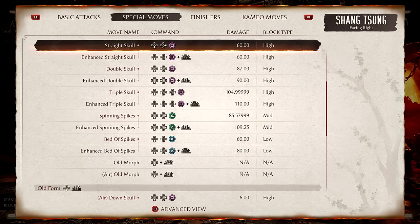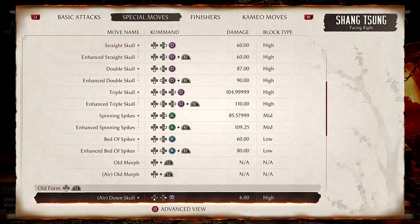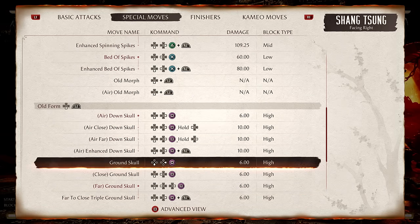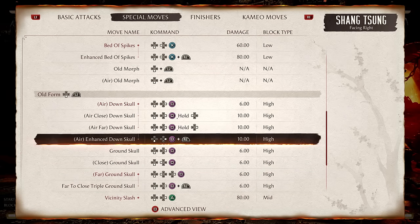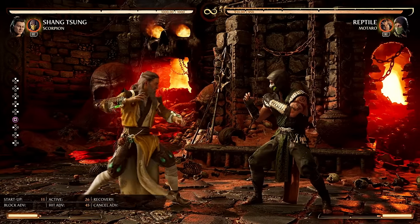That's it for young Shang Tsung's special moves. He is the zoning variation for sure. The old man form has zoning too, but the combos get way more crazy, because most of these skulls can lead to a full combo in a bunch of situations. First up, we have the Down Skull, which can be done in the air.